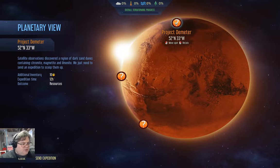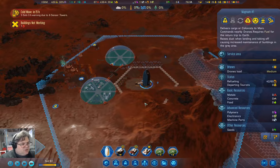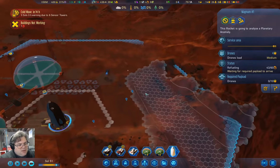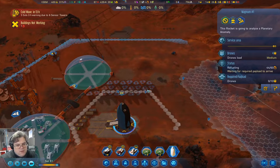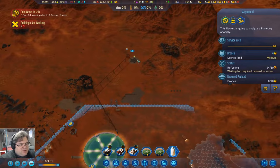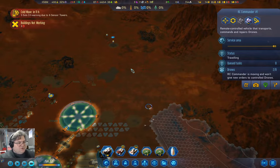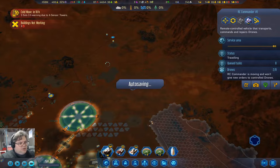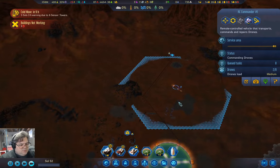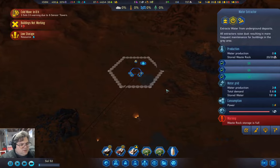The Project Demeter — I'm also going to do that expedition. That's going to be all but four of our drones, so that's a little bit risky. If I take this guy up here, we need to get the water situation sorted out there. We need to get the waste rock out of there.